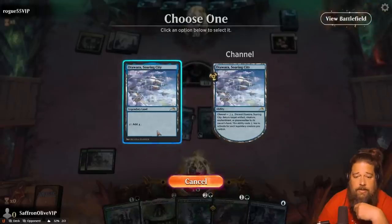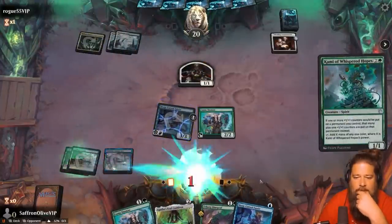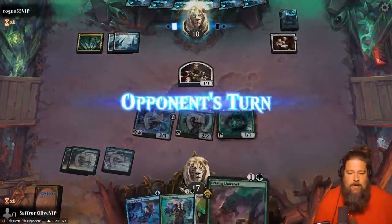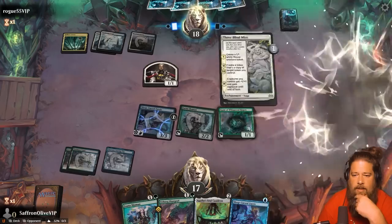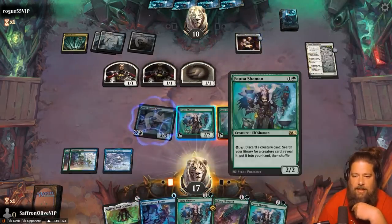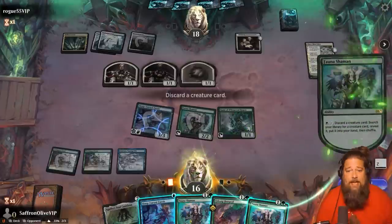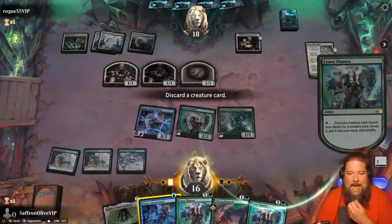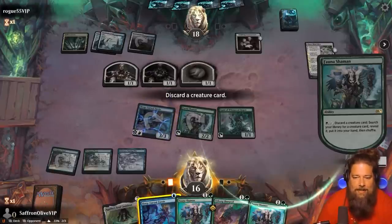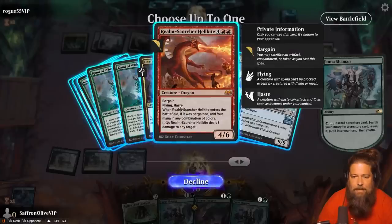Let's play the land and run out the Cammy — this potentially lets us win next turn. Hit our opponent down to 18. Opponent plays Three Blind Mice — that's not interaction! Wait, are we just going infinite? Is this a turn four kill? We can activate Fauna Shaman. If our opponent doesn't have anything, we just win here. So we discard the Sleep Curse Fae, get the Realm Scorcher Hellkite, play the Soul Cauldron, put counters on the Cammy, infinite mana, infinite Hellkite damage. GG — I think this works! Let's get the Realm Scorcher.